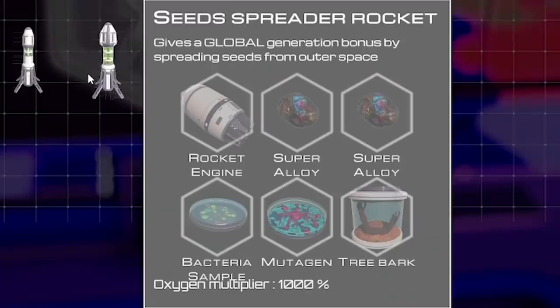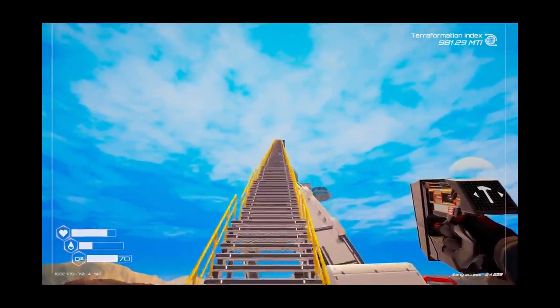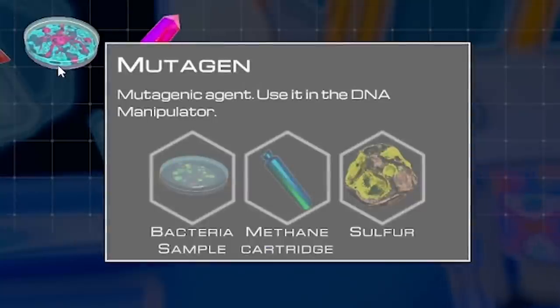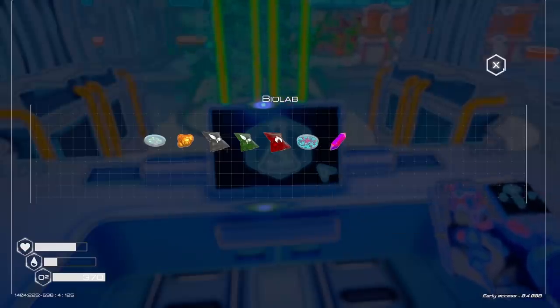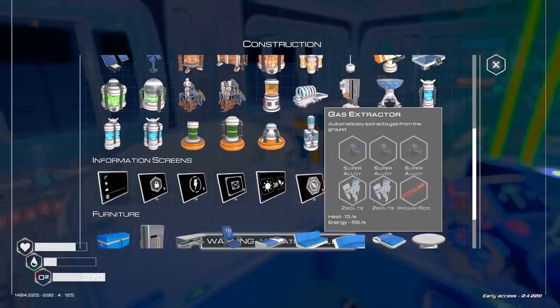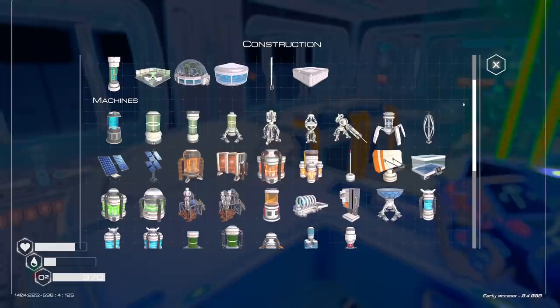To craft a mutagen we need bacteria, methane, and sulfur. I've never seen methane before, but I think that's what the gas extractor does — so we're going to go build a gas extractor. We'll need 58 energy though, and we're already short on power. So we might first just go and explore. I did label all these lockers but then sort of gave up being organized. Let's head to the uranium cave and see how that's getting on — if it's got a load of uranium, we'll head over to the super alloy mine as well.